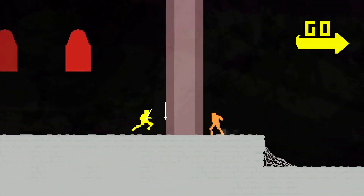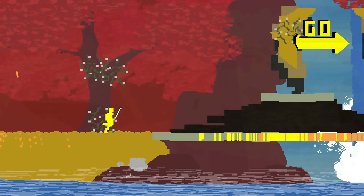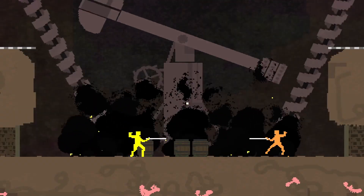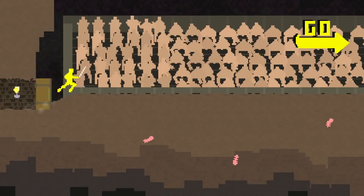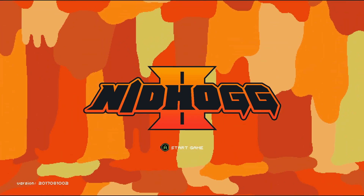Nidhogg was a very clever indie game that pretty much took most of YouTube let's players by storm when it originally came out back in 2014. The game would put players against each other in a strategic competitive game of sword fencing, switching between high, mid, and low tier sword swings while trying to parry away enemy attacks. It was a very fun couch co-op game that has now gotten a sequel three years later.